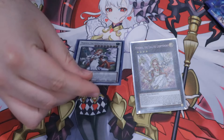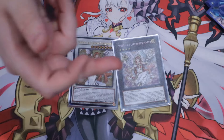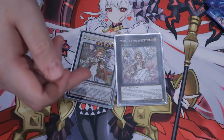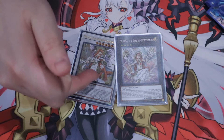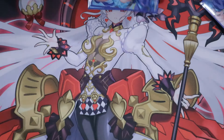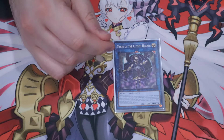For the extra deck, we are doing one Minerva Synchro and one Minerva Xyz. The Synchro mills three, the Xyz mills six technically for the way this is going to play out, which I think is good. This also sets up for the Punishment Dragon, having four different names — easy to do.